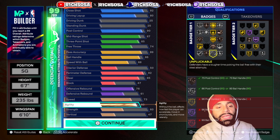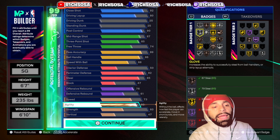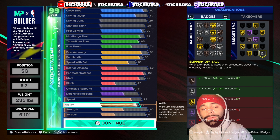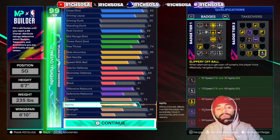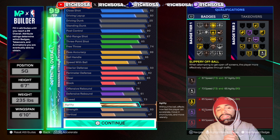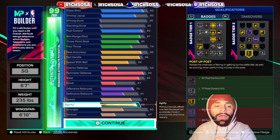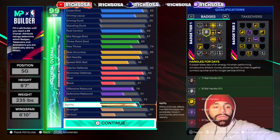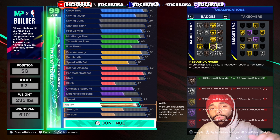For the silver badges, we get shifty shooter, implacable, versatile visionary, set shot specialist, deadeye, ankle assassin, glove, handles for days, and slippery off-ball. I would consider upgrading slippery off-ball to gold tier to get more threshold and leeway on that badge. At the bronze tier, we get layup mix master, bail out, lightning launch, physical finisher, limitless range, strong handle, and rebound chaser.